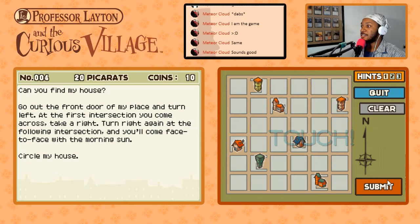Can you find my house? Go out the front door of my place and turn left at the first intersection you come across. Take a right turn, then right again at the following intersection — you'll come face to face with the morning sun. Circle my house. What the hell — face to face with the morning sun. The sun rises in the east... or in the west?